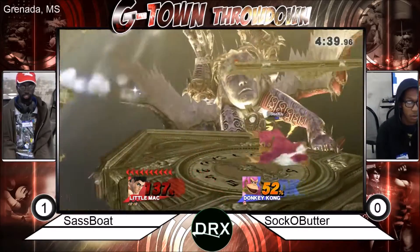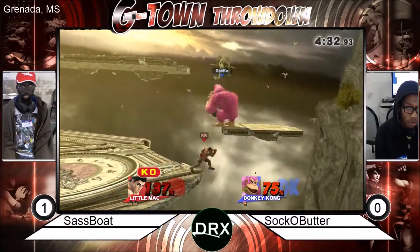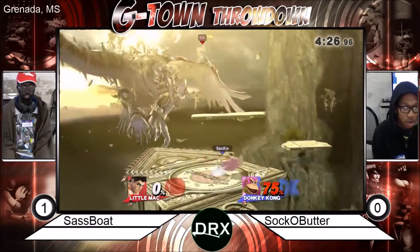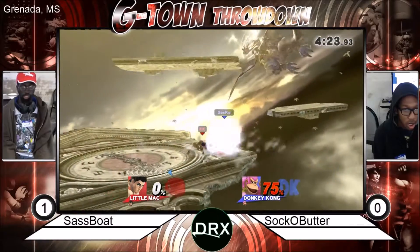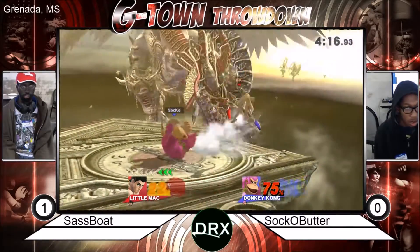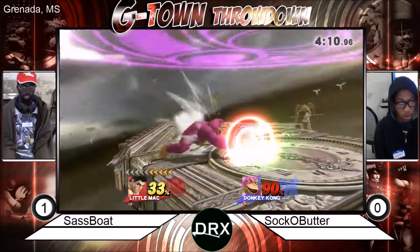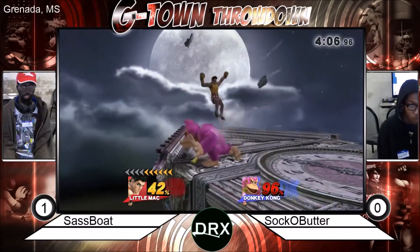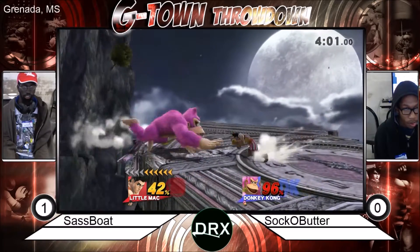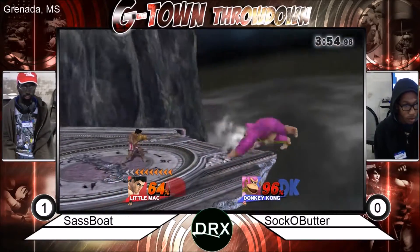Sokka Butter should be using his back airs more — it's his best aerial. KO Punch is ready. Sassbo can take the win right now. If Sassbo hits the KO Punch, it's over. Almost did the side B — not a great option to approach with. Now Sokka Butter going in. That equals a major punish right there. Back throw, dash attack to follow up, good neutral air, and the side B coming out. He goes for forward smash, gets shielded perfectly. He needs to be spacing with back airs instead of just standing still — that allows Little Mac to get free approaches that you don't want.